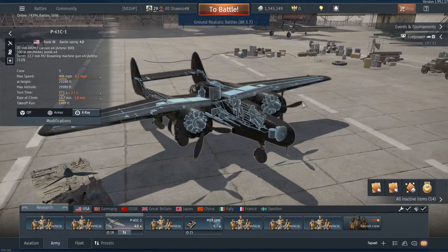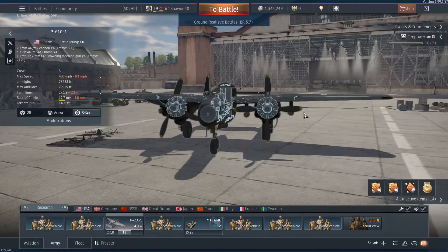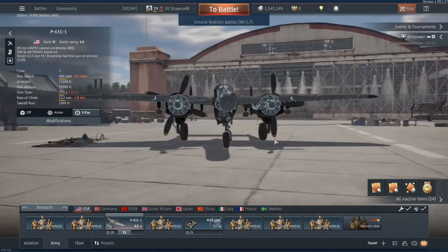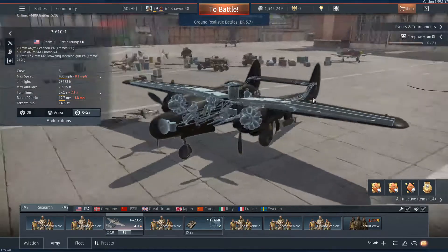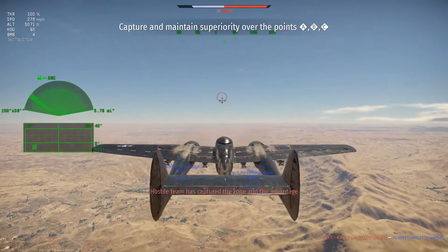Those top guns can defend your rear in case you're being pursued by a fighter. You also have bombs you can add on — 500 and 1000-pound bombs — which do great work taking out ground targets. Let's get right into the gameplay.